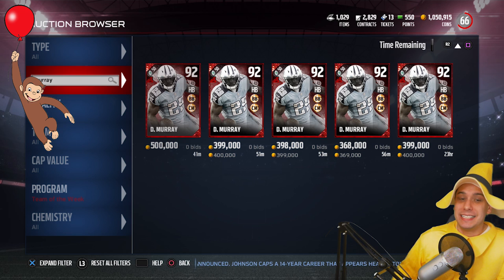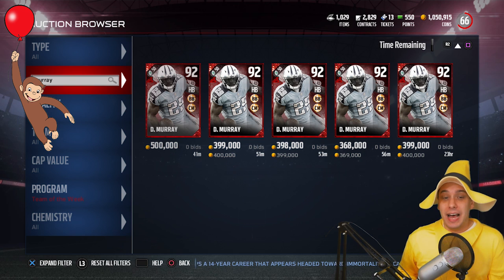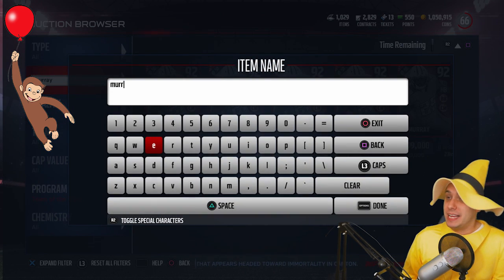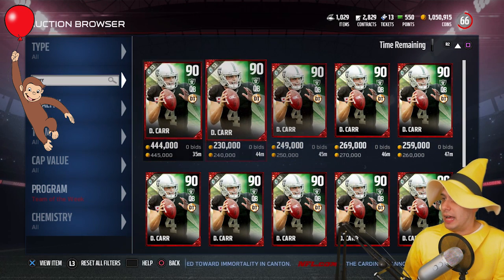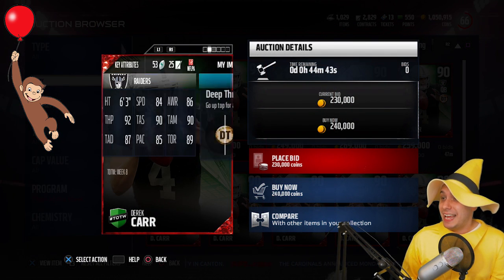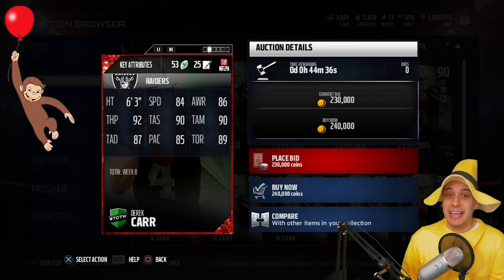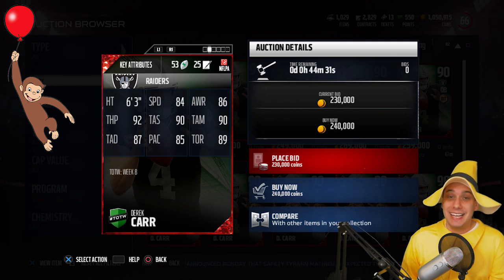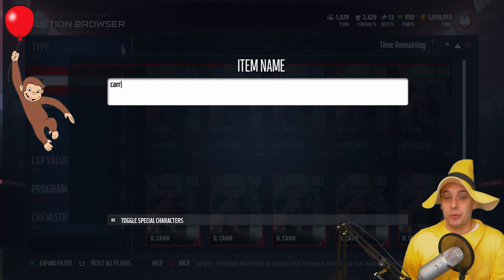A couple other cards added today: we got a new Dez Bryant, a new Bradley Roby, Tyler Eifert got a card as well. Derek Carr is the offensive hero — 90 overall, with 84 speed, which is pretty nice for a quarterback at this point in the season. He hit over 500 yards passing on Sunday, so he definitely deserves Team of the Week.